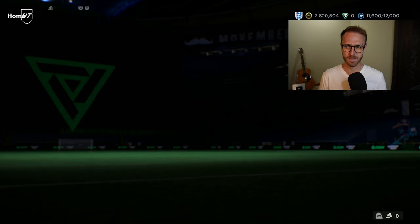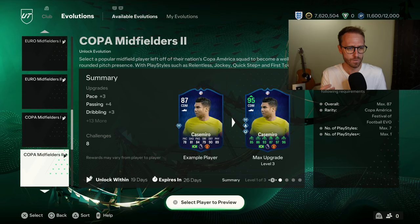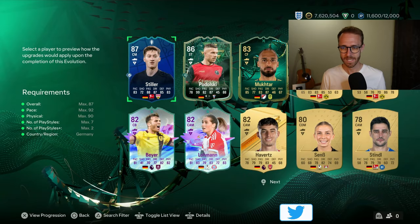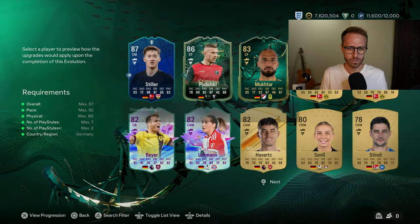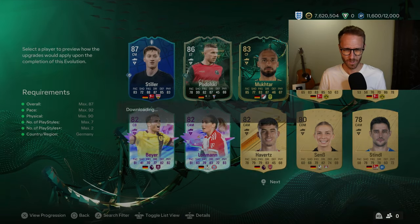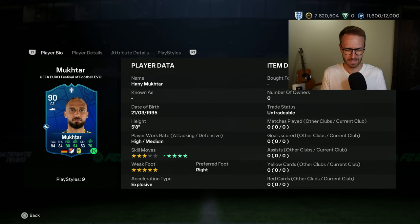Let's go to evolutions, because the Evo that dropped yesterday — I don't even know if it's worth doing unless you are German. It is free, which is nice. It's a specific Evo for Germans only — 'German Glory.' The Stiller card looks halfway decent from the brand new midfielders dropped, going five-star skills with some really good stats, but only two playstyle pluses. What is this Podolski? I'm not doing this one on him. Even Mukhtar — that card looks kind of nice, but slide tackle? No.